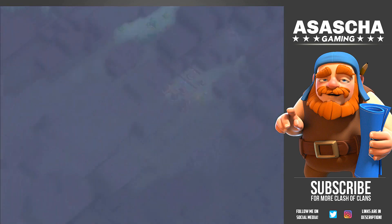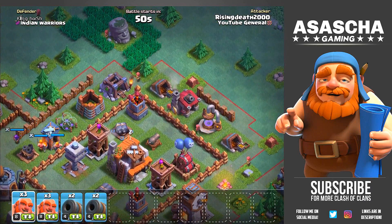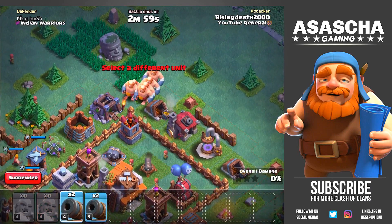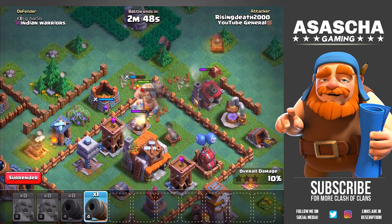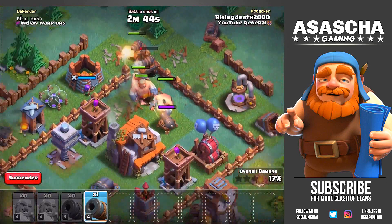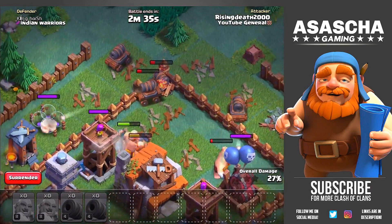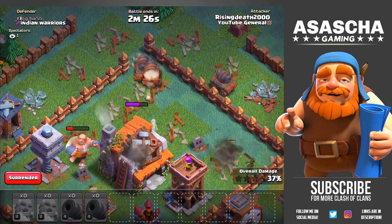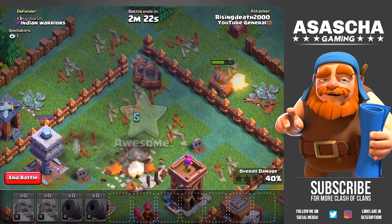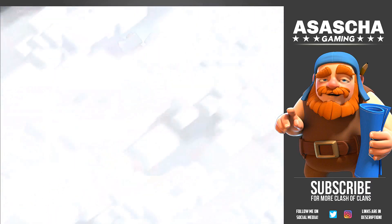We're going to get ourselves into another attack. Hopefully we can find a base where we can do a mass minion attack, but I'd rather do the exact same giant cannon attack on this base. We're going to spam in all of our giants in one place and then drop in a couple of cannons on the outside. The multi-mortar is within range of that cannon — not ideal — but the cannon is still alive. Let's wait for these giants to take out the cannon and archer tower. The battle has ended: 44%, one star — we got the victory!